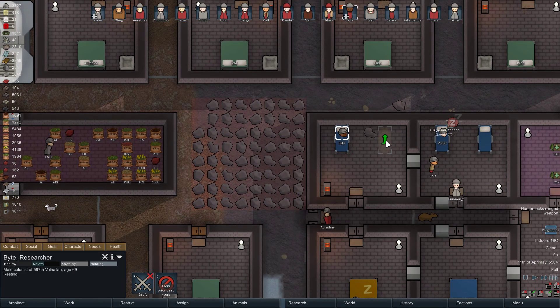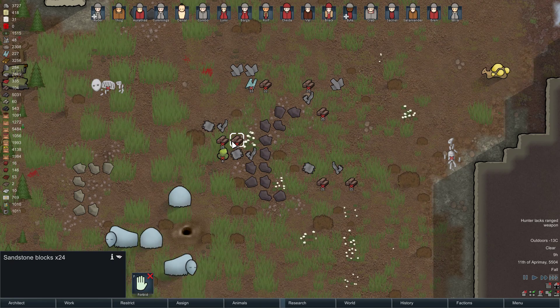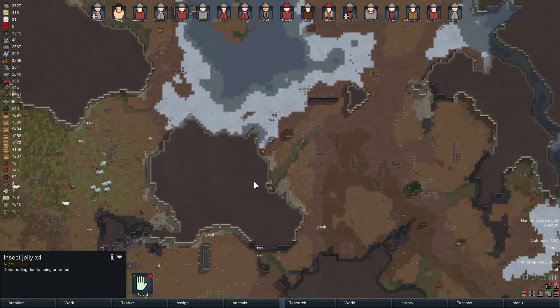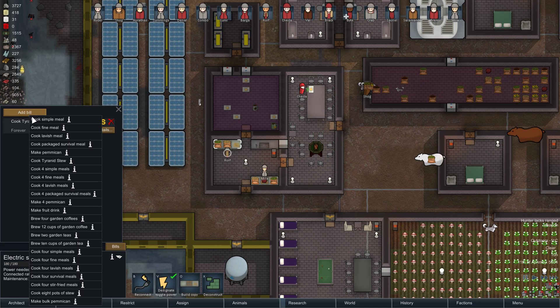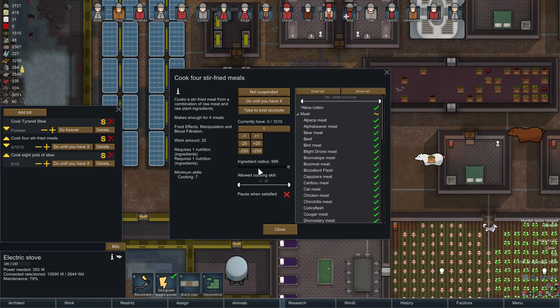Cargo pods — where did they land, what was in them? Meh. I kind of want to come over here and hunt. Another thing I wanted to do: I learned very quickly recently that simple meals are just not worth it compared to better options. They are worth it in terms of what you put in them, but they don't give you a buff. Apparently stir-fried meals and stews give a well-fed bonus.